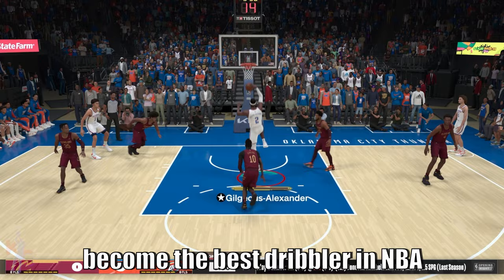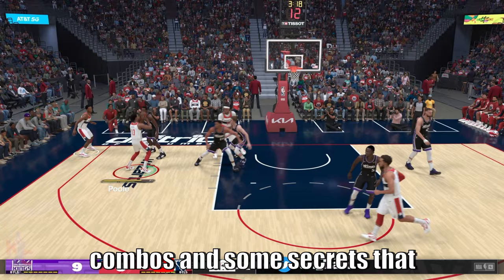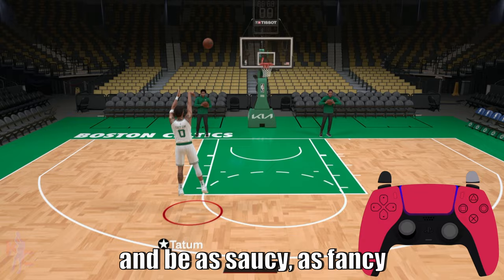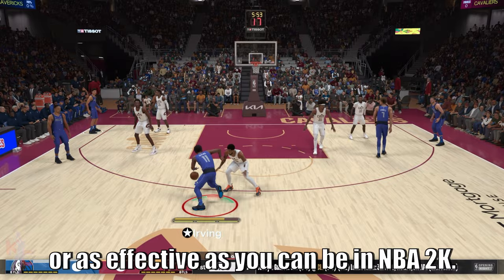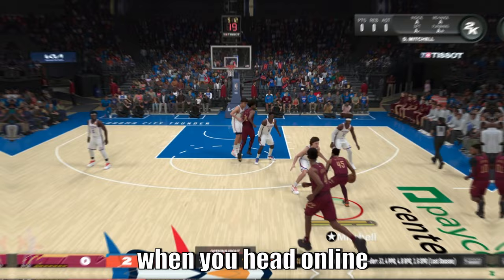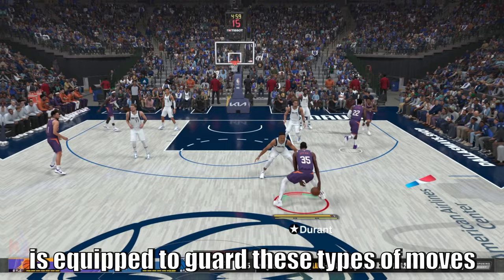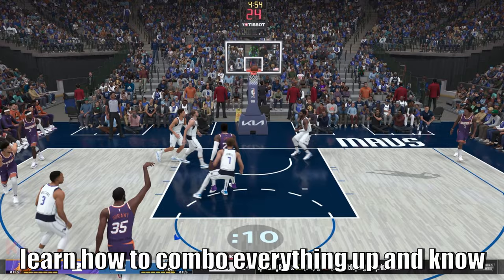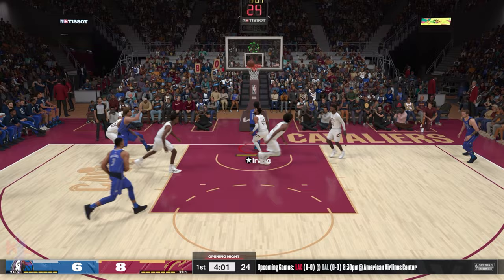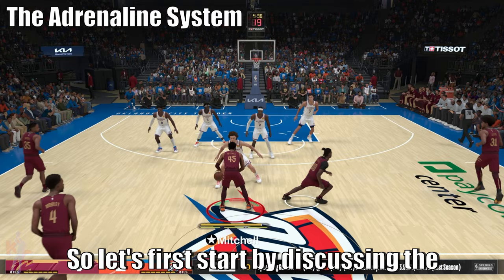By the end of this video, you'll have everything you need to become the best dribbler in NBA 2K24. We're going to take a look at all the basics, advanced combos, and some secrets that 2K doesn't necessarily tell you about, so that when you hit that virtual court, you can combo up just like Jason Tatum — mixing everything up and being as saucy, fancy, or as effective as you can be. We're going to build on all these core fundamentals and work on building up our shot creation with tutorials I'll be rolling out throughout the weeks.